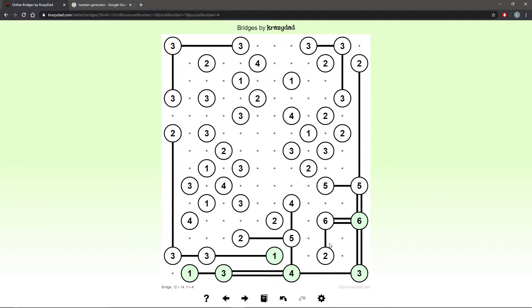Right now I'm just looking for dead ends. This 2 cannot go in any direction except up. And this 5 — because the 1 bridge going down is completed — I can put the remaining 2 lines everywhere else. This 2 has nothing going upward, so it's forced to put both lines to the left.